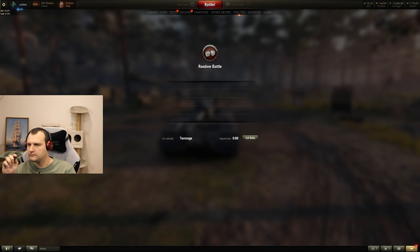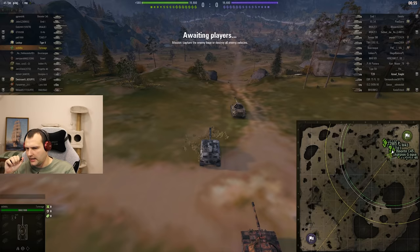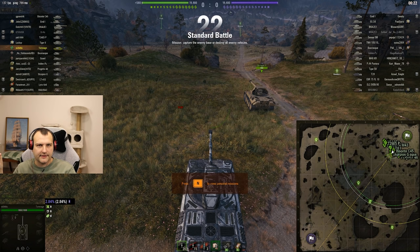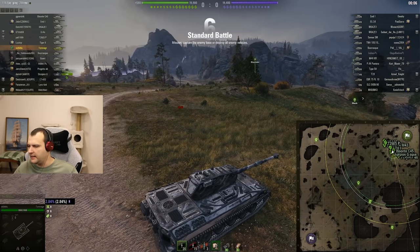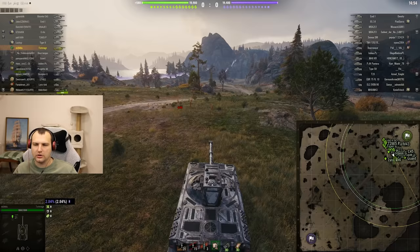I'm very curious how this tank will perform on a city map where we actually need to play hull-down. I must admit I don't really like the heavy line, but I'm going to go there with this vehicle just to check out how it performs in hull-down position. Everything in nowadays World of Tanks is about speed and this tank simply doesn't have it. After this game, I'm going to try a turbo to check out how this vehicle looks in that configuration.